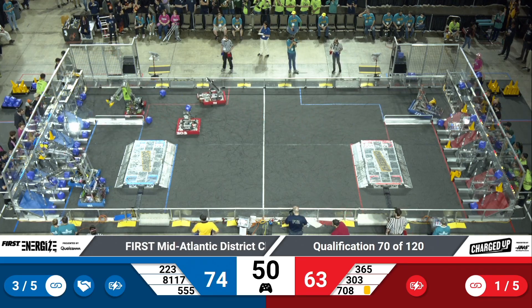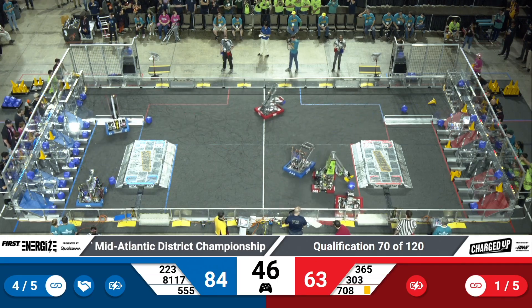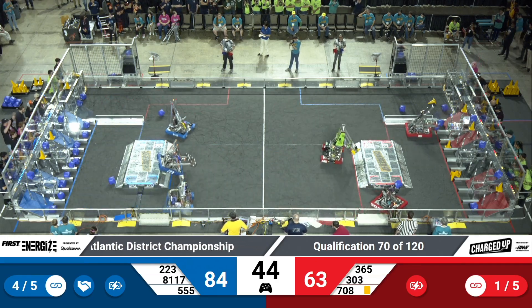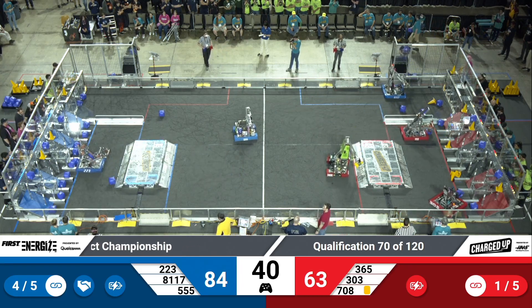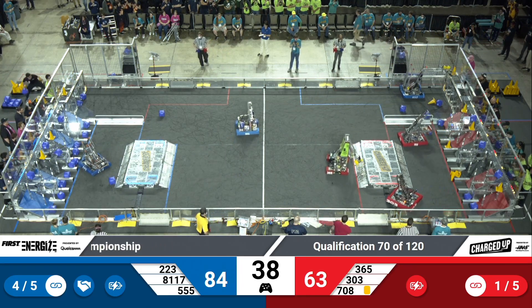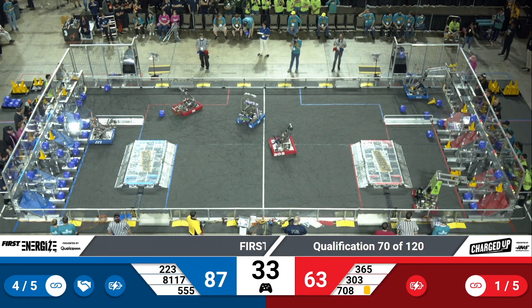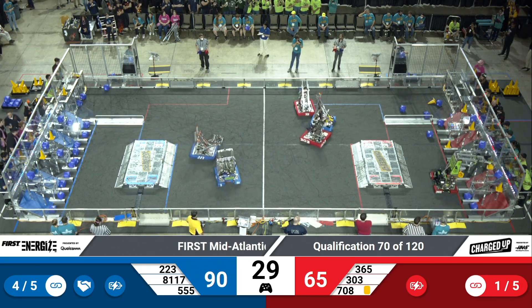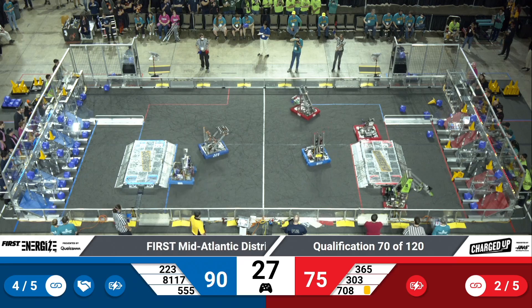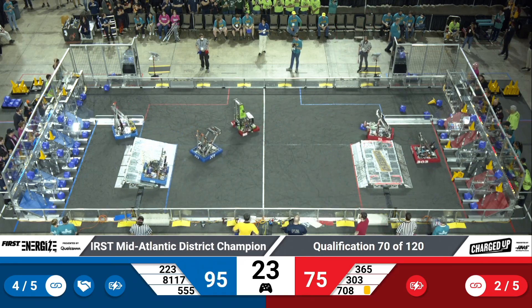5-5-5 with a cube high up in the air, looking to score — we're down to 45 seconds left. 2-23 has completely filled up the hybrid node for the Blue Alliance, completing three of those links. Red Alliance now going middle row. 30 seconds left. Miracle Workers looking to complete another link for the Red Alliance, and they do. Red Alliance looks like they've got two, now three links, trying to get that fourth one.